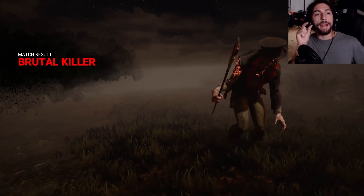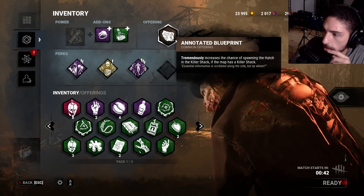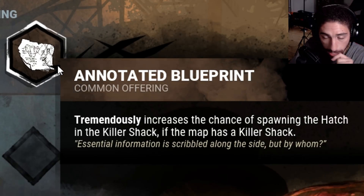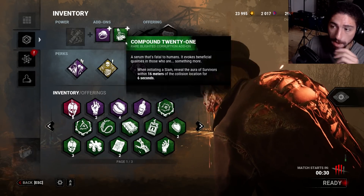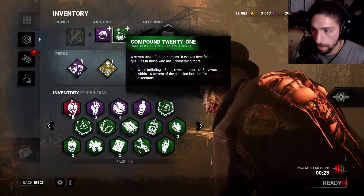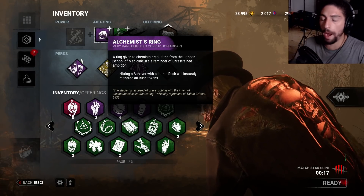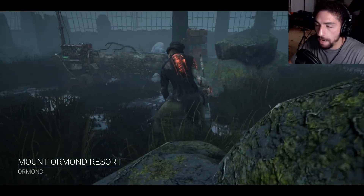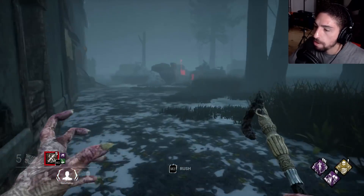I'm going to use the annotated blueprint - it tremendously increases the chance of spawning the hatch in the killer shack, so I'll always be able to close it if there's a killer shack. And then I also put on alchemist ring with compound 21: it reveals auras within 6 meters of the collision location for 6 seconds. Also, alchemist ring means hitting a survivor with lethal rush will instantly recharge all rush tokens, so I can rush again right after hitting the survivor. You need 8 hook states to get the iridescent.